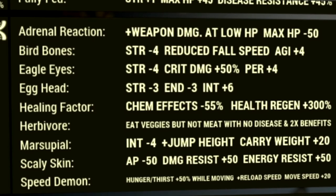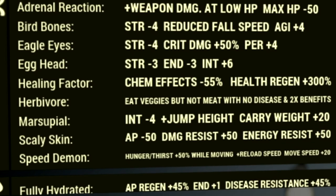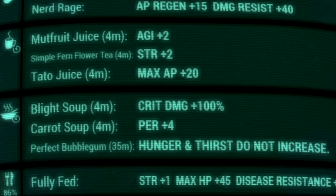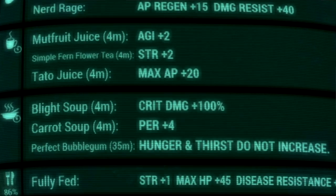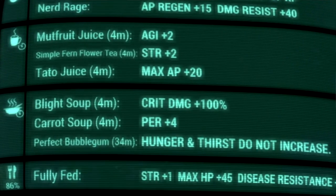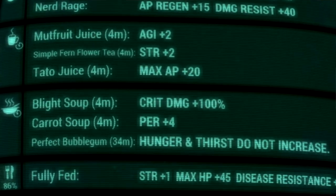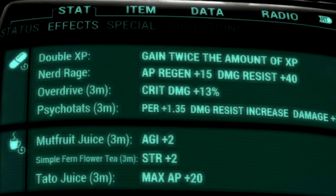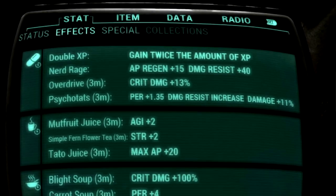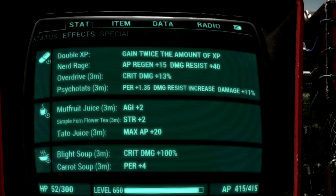Over in the Mutations, these are all the mutations we're using for the build: Adrenaline Reaction, Bird Bones, Eagle Eyes, Egghead, Healing Factor, Herbivore, Marsupial, Scarecrow Skin, and Speed Demon. Now over in our Fruit and Chem Buffs — starting with Fruit Buffs, we have Mutfruit Juice for plus 2 to Agility, Simple Firm Flower Tea for plus 2 to Strength, Canned Dog Food... Caudle Juice for plus 20 to Max AP, Blight Soup for plus 100% to Critical Damage, Carrot Soup for plus 4 to Perception, and of course a Perfect Bubblegum so Hunger and Thirst Meters do not increase. Over in our Chem Buffs, we have Overdrive for plus 13% to Critical Damage, and Psychotats for plus 1.35 to Perception, Damage Resistance increase, and Damage plus 11%. If you take Overdrive and Psychotats together, you can stack these.